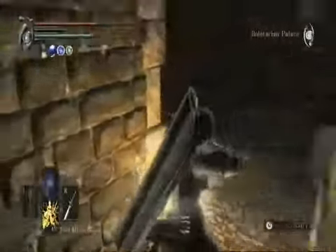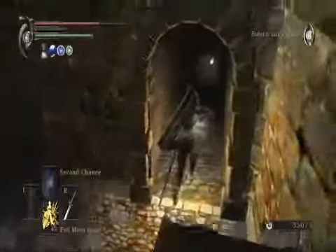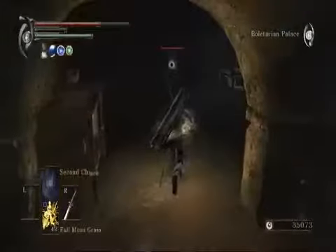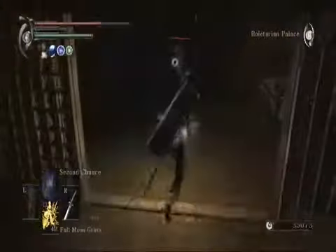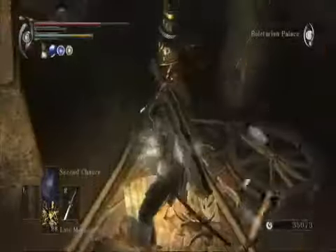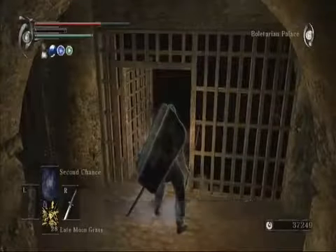So here we are. This is the area behind the Tower Knight's arch stone. And there is a fat official. Oh dear. I'm wondering why I didn't make greater effort to dodge that as well. Lead to death! Mwahahahaha! And a bloody iron key, which we will need for another NPC.